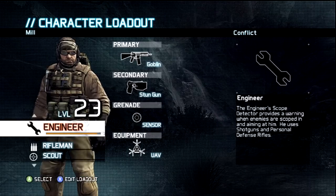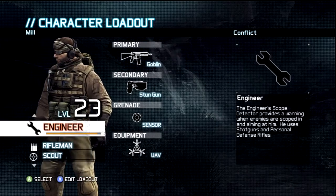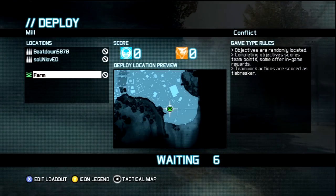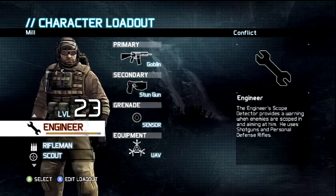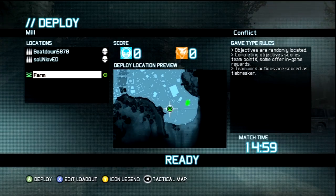How you doing everybody? Another episode of RAW. We're playing Ghost Recon again — Engineer, Mill, Goblin, Stangon. That's it. Let's go to action.